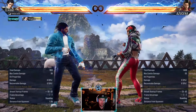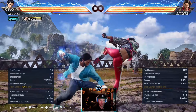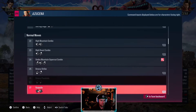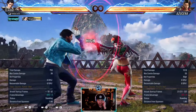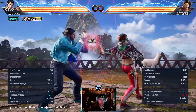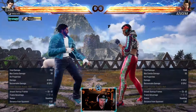3-3 is her 14-frame punish. The second hit's a high - be careful ducking because of the 3-2 and the 3 into stance, but if you know they're going for a punish they'll probably go for this one. It is a high. 4-1 is a 12-frame punish - not great for damage or plus frames. They mainly use it when 1-2 won't reach since 1-1 and 1-2 don't have the best range. The second hit is a high so you can duck that - they'll have a mixup from it.